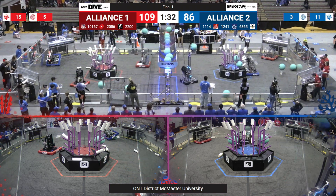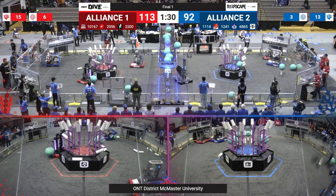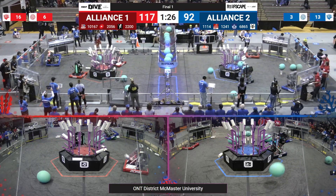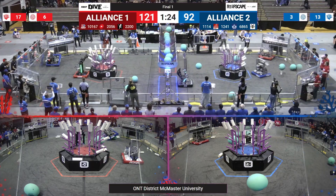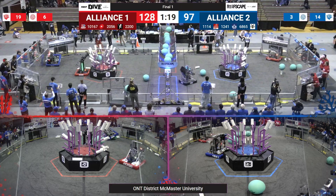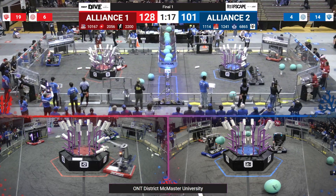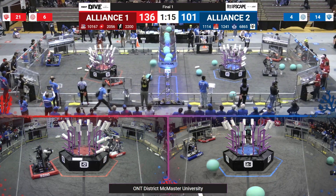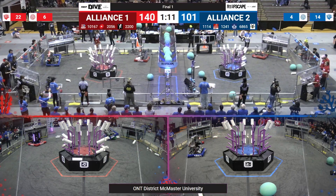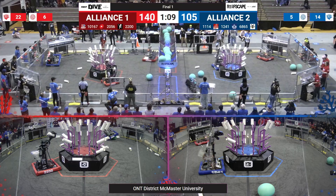1241 racing back and forth between their Human Player Station and the Reef, trying to score as much Coral as possible. On the Red Alliance, very similar — 26 and 2200 both scoring Coral left and right, trying to fill up this Reef as fast as possible. On the Blue Alliance, 1114 scoring some more Algae once more.